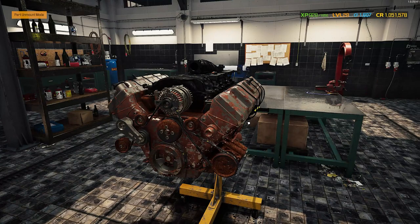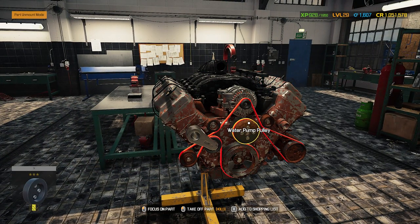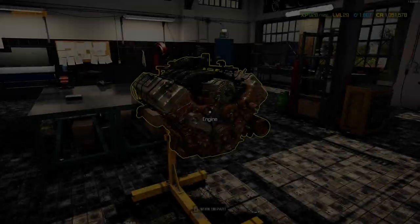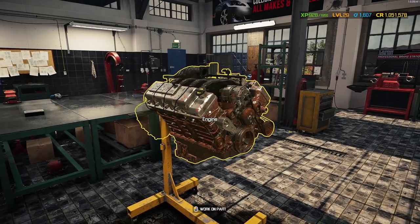Next is this boss motor here. As you can see I pulled it out of a barn so it's pretty much in complete condition — it's missing like one or two things like a throttle body. Regardless, I should be able to tear it all down, prepare it, and put it back together with mod parts.